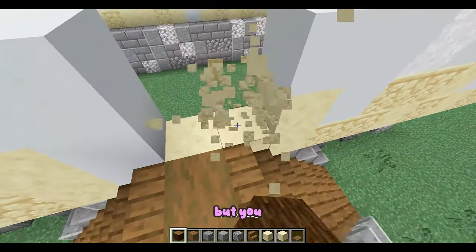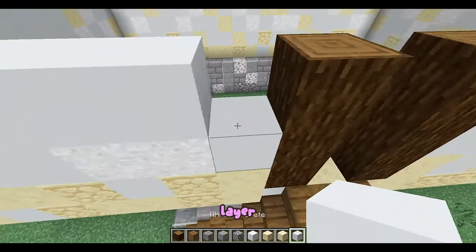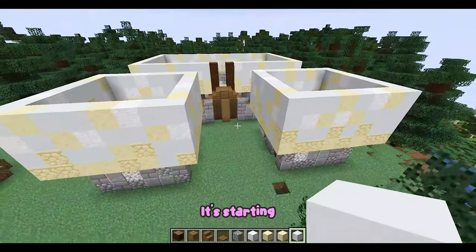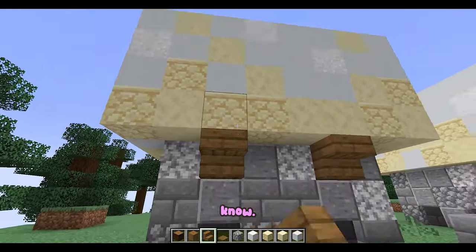These are okay, but you definitely haven't seen my best builds yet. Now for the entrance. Oh, I forgot one more layer. It's starting to resemble a villa. I've never been to one, so I wouldn't know. Just kidding, never mind.